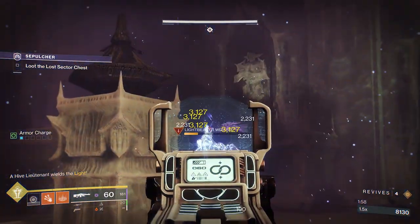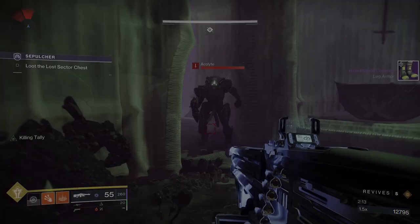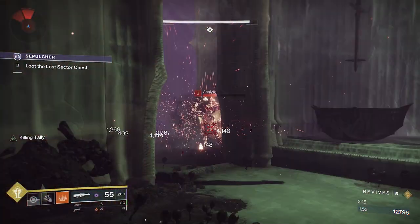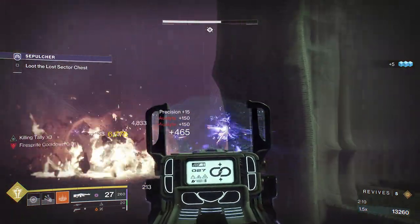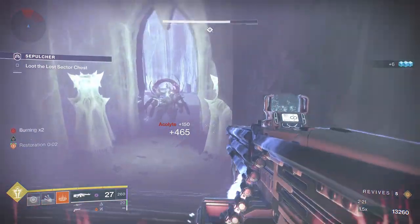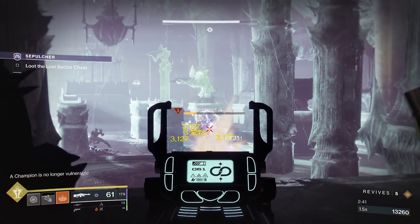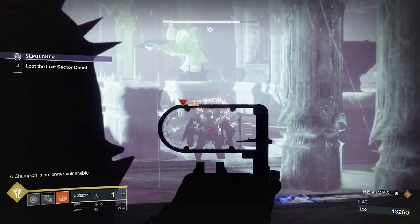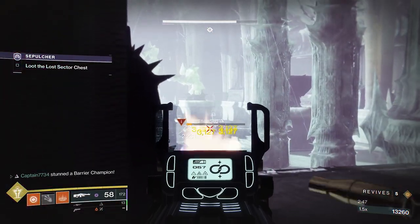Once the barrier dies, a lightbearer wizard will spawn in. Try to kill it before it uses its super. However, if you aren't quick enough, just go back through the hallway and wait it out. Once done, rotate through the door and down the stairs. In the next hallway will be some adds and a barrier champ. Throw a grenade inside the hallway to kill all the acolytes and damage the barrier enough to keep it in there — otherwise it will run away into the next room. If this happens, stay at the back. If you go too far in, additional adds will spawn.